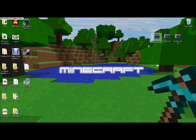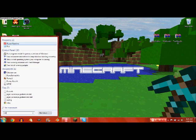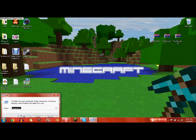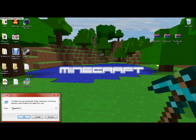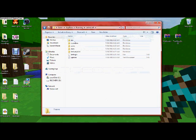First thing you want to do is go to Run. Type in Run down here, then type this in: percent appdata percent — A-P-P-D-A-T-A — and hit okay. This entire folder will pop up. At the very top you'll see dot minecraft — click that and go to your bin folder.